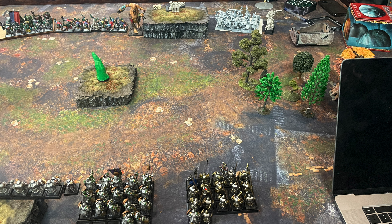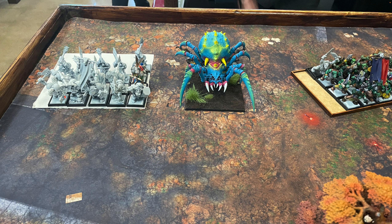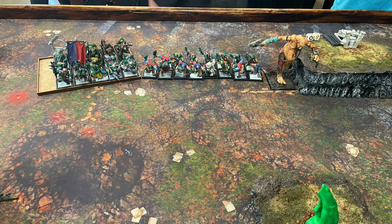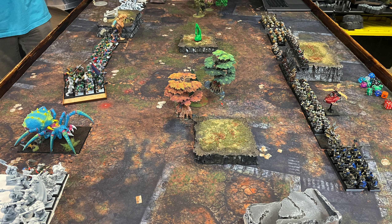All my units are basically just protecting the center shooting line. He's got a Black Orc hero, a really nicely painted spider with his Goblin Mage on it, regular Orc warriors, Arrow Boys, his Giant, the Doomdiver Catapult on the hill, and a combat monster general — I think he's got the Ogre Blade. His two units of Black Orcs are running extra hand weapons. That's the setup of the two armies.